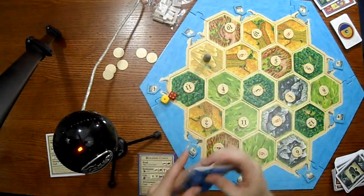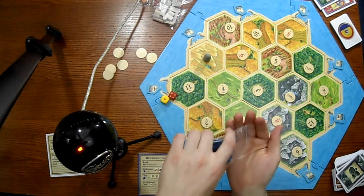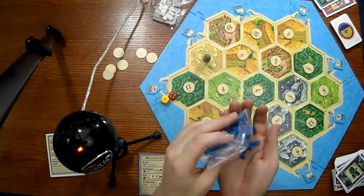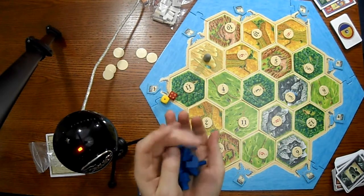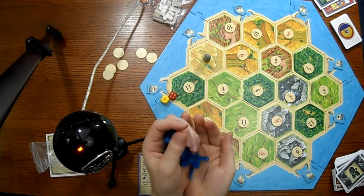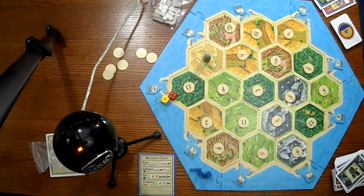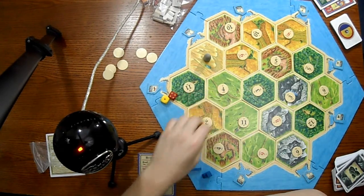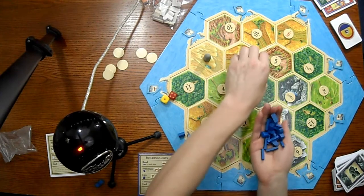So I'll show you the pieces - just these little wooden blocks. So these are the cities, the larger ones. These are the settlements, the smaller ones. And then these are the roads. When the game starts, each person gets two settlements and two roads. And you can only have as many as you have pieces here - so if you run out of roads, you can't get more roads.